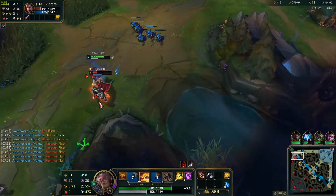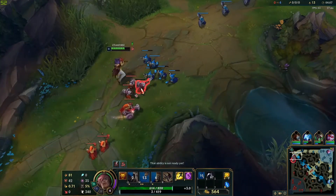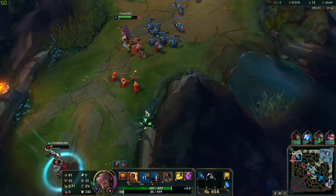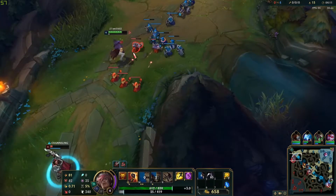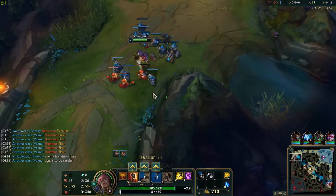I wasn't sure if my W was going to kill him there, so I didn't follow up with Flash. I beat him hard. At least he doesn't have Flash now. I don't mind that — I don't need that kill for now.